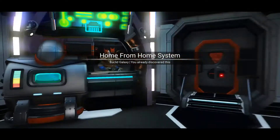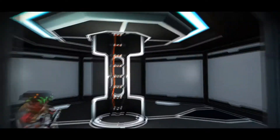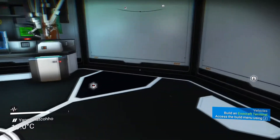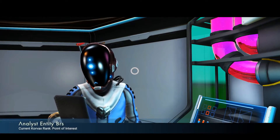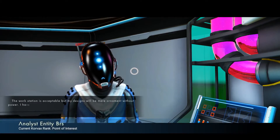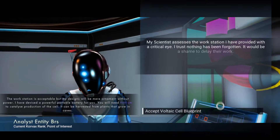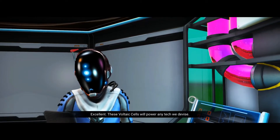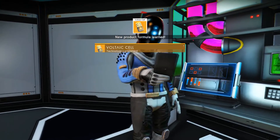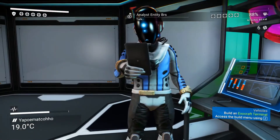We're back home from the home systems. We'll just go up and talk to our friend the Korvax scientist. The workstation is acceptable — you need antrium to catalyze. Accept voltaic cell blueprint — these voltaic cells will power any tech we devise. So that gets me to the next stage with the builder.